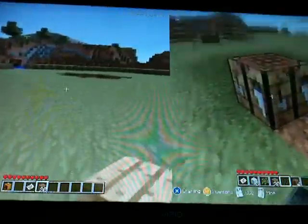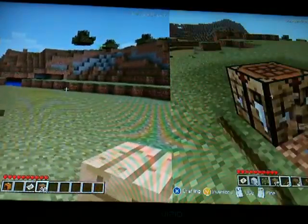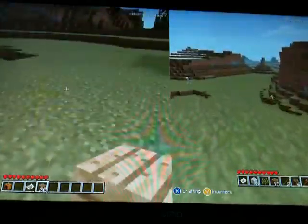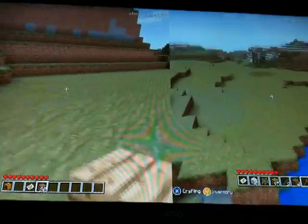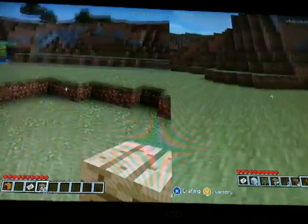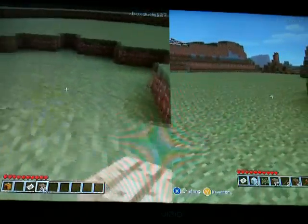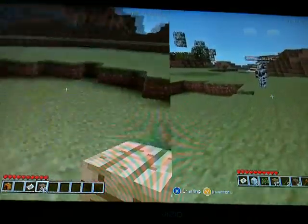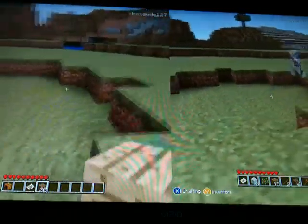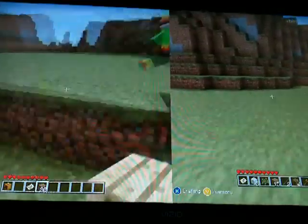We've been building — we make towns, some pretty awesome cities. My brother's good at house designs. There was a possible waterfall nearby but it turned out not to be one. Look at this flatland — this is perfect. We can make this into a well, build our town around the well.